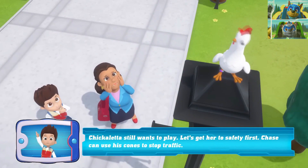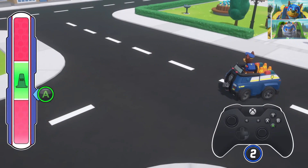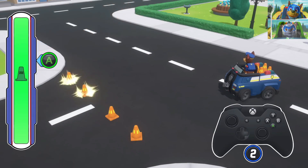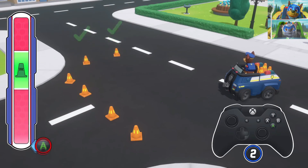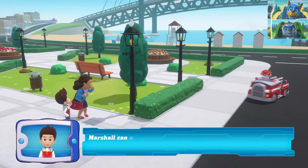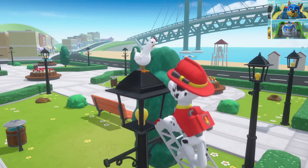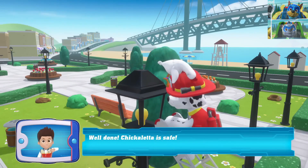Chickaletta still wants to play. Let's get her to safety first. Great, help Marshall use his ladder. Marshall can use his ladder to save Chickaletta. Well done, Chickaletta is safe.